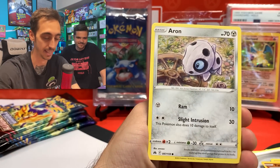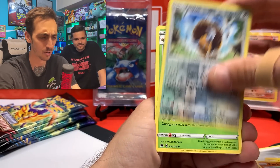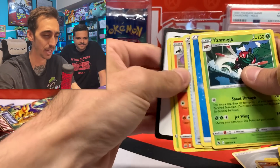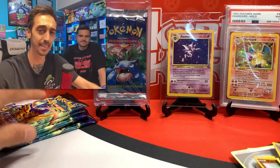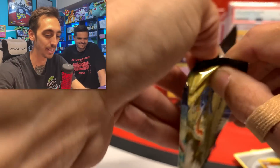Here we go. We got the A.A. Ron, Riolu, Starly, Scyther, Tauros, Yanma. Maybe I'm right — maybe I'm right getting the bad luck out of the way with the Crown Zenith packs.